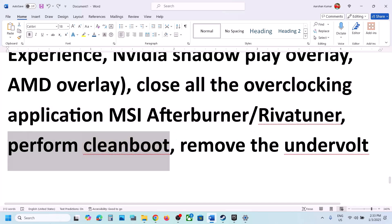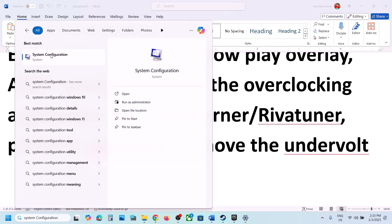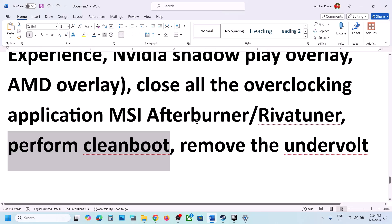Perform a clean boot. Type 'system configuration' in the Windows search box and open it. Go to the Services tab, check the box that says 'Hide all Microsoft services,' then click Disable All. Hit Apply, click OK, and you will see a restart option. Restart your computer and then launch the game. Also, if you have undervolted your computer, remove the undervolt and then launch the game.